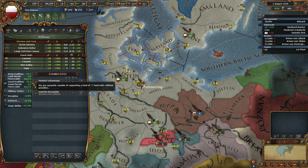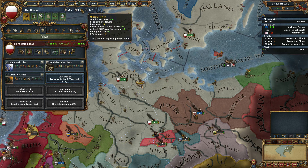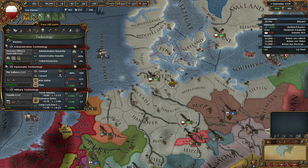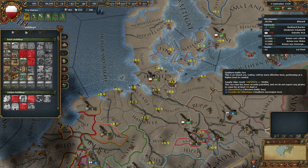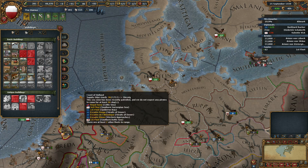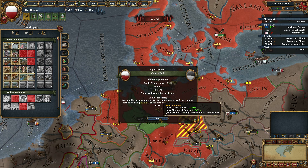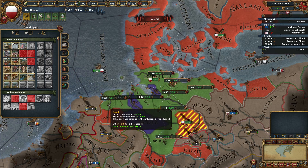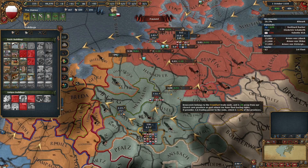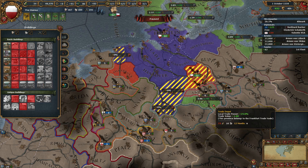I can actually increase a little bit our army and our fleet as well. As a Republic, you don't really have a need for Monarch Points — as a rule, you don't need them. We definitely want to build something in East Frisia — then we'll build the road network. That is the only one that is part of this trade node, however I will want to build over here as well. So let's get that done — I don't have enough money for that, so we'll wait one month, so that we can forward a little bit more trade over here.